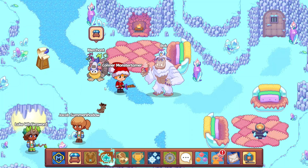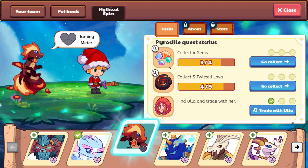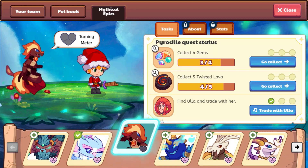Hello and welcome back. We are here hot on the trail of Pyrodile, and I think we may be able to finish the quests in this video today, or at least find the items for the quests. Let's go ahead and take a look at what we are looking for. We did quite well with this last item, so we have finished that off. We still need only one more gem and only one more twisted lava, so fingers crossed we will be able to grab these really fast.